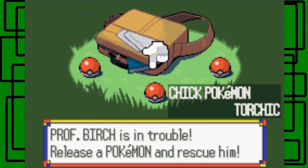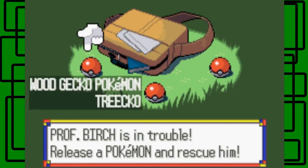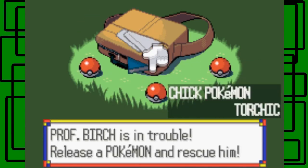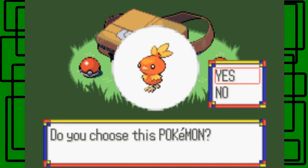Whichever one you pick out of this is going to be your starting Pokemon. So yeah, Treecko the Wood Gecko Pokemon — he stays a Grass type throughout his whole evolutionary line, so his final evolution as a Sceptile would be just a pure Grass type. Cool. Torchic is a Fire type — if I didn't mention that, Treecko is the Grass type of course.